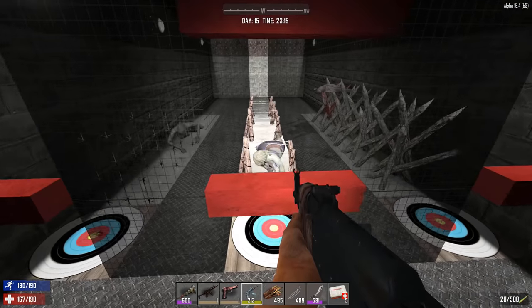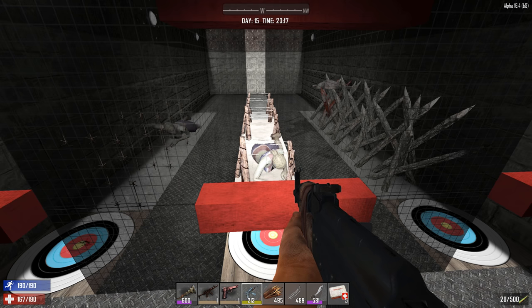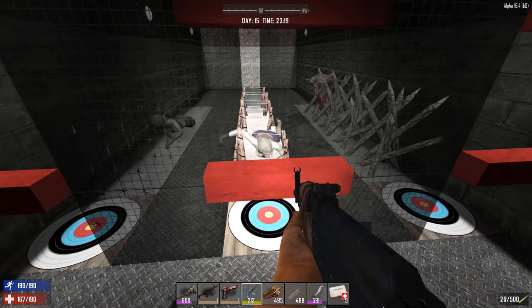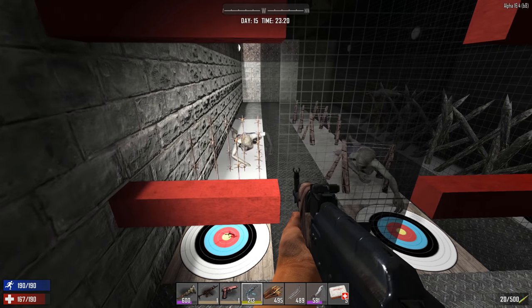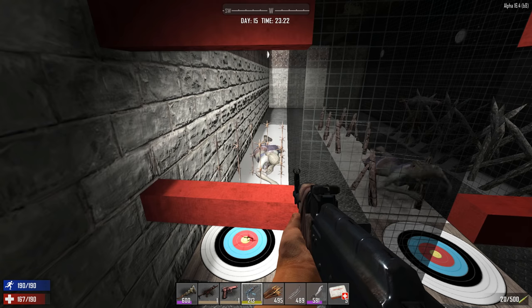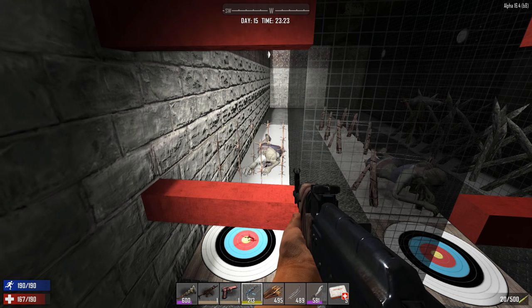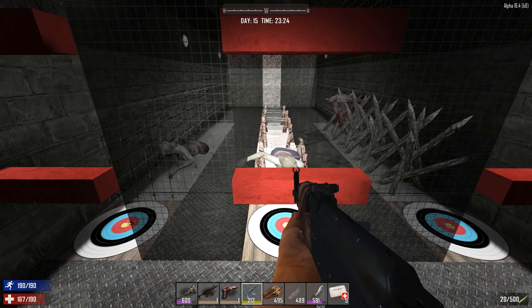Use the barbed wire fences — at least they will not attack them. All of them will degrade over time, but if spikes are placed flat, zombies will attack and break them, whereas barbed wire fences just slow zombies as they try to run through. They won't last super long, but they will definitely slow zombies down.